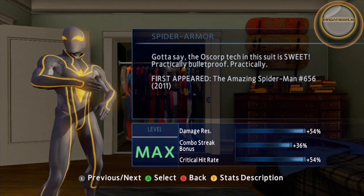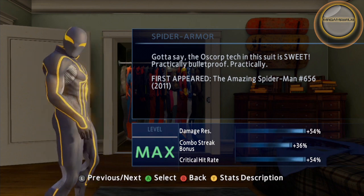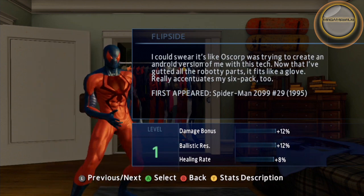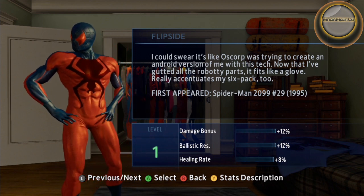Spider Armor is unlocked by clearing a hideout. It specializes in damage resistance and critical hit raids. Flipside is unlocked by clearing a hideout. It specializes in damage and resistance against gunfire.